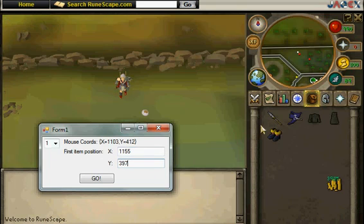1155, 397 — and basically what that will do is coordinate from that item onwards and actually click through your inventory, depending on how many you select on the switcher. So obviously I've got five items there, so I want to switch five, and then we're all ready to do it. Sadly, I haven't got the go button working at the moment, but we have put it to a convenient macro of F6.